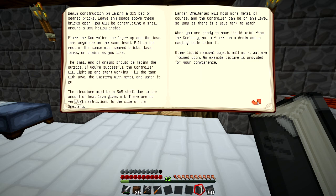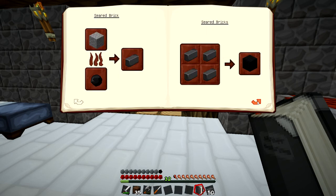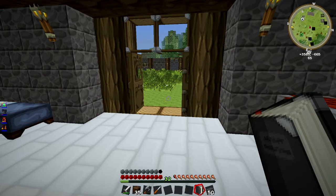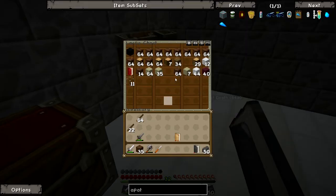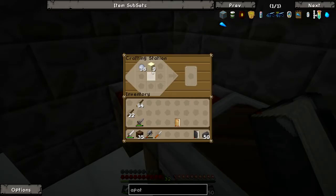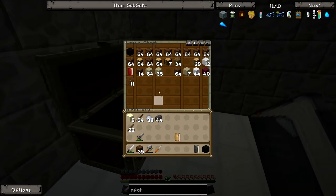Any combination of ten seared bricks, seared tanks or drains, one faucet, one casting table. So we need a smeltery controller, smeltery drain, seared tank. If we get rid of this here - do I have any in here that I've already done? We've got a smeltery controller, so we need - is this it? We need a drain, smeltery drain. We actually need glass as well. Do we have any glass? We do - happy days.